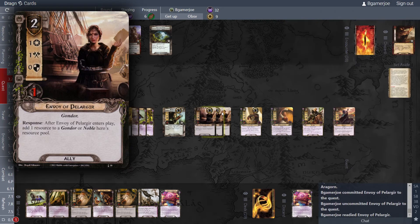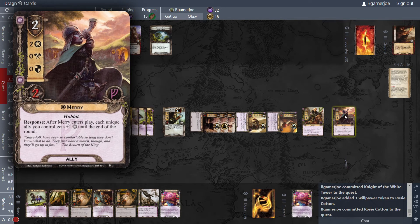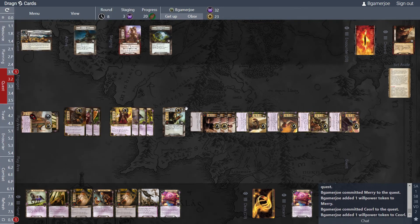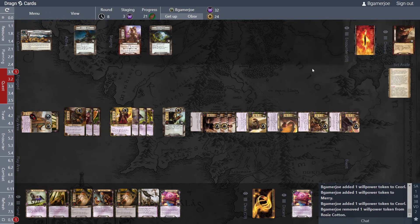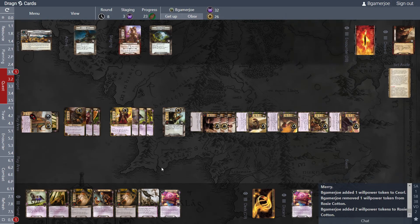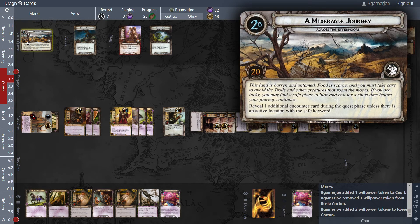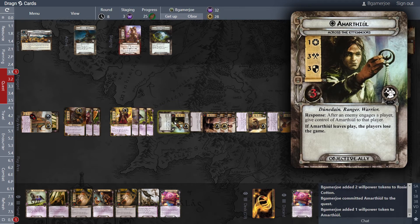Treacheries are blank, we have three threat in the staging area. Quest, ready, quest — you can quest aggressively knowing those treacheries that usually damage you aren't going to do anything. I have — let's quest with him and them and her. They all have plus one temporarily so we're up by 23. I was hoping I could play Strength of Arms too. By 23 we aren't going to totally clear in one turn, but let's throw him in — up by 25.